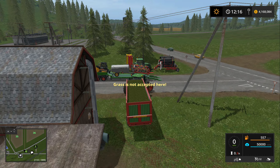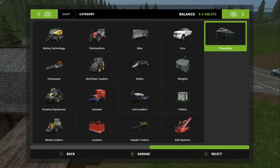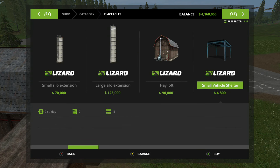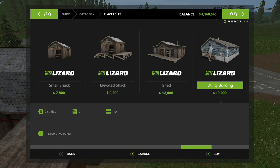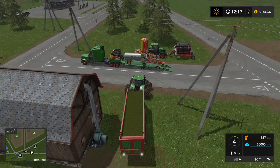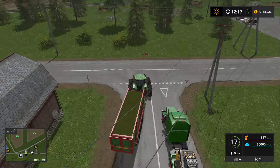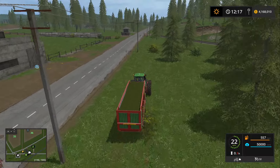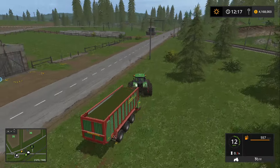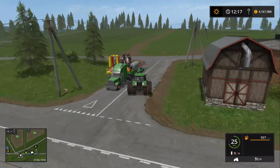Wait — this thing is not accepting the grass? Huh. I thought this would accept grass. You accept straw? That's a bit of an issue. Oh jeepers — grass is not it. Okay, well, I guess I'm done with this for now. I guess we're just going to park this right here. I could make a pile but I kind of don't want to. I'll just bail the rest of that grass we have down here.